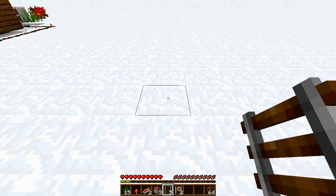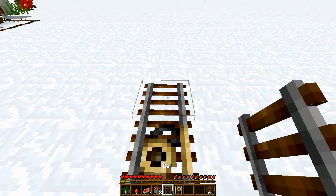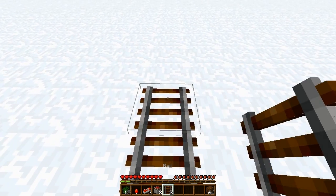The first thing we are going to do is place down our rails. Get your detector rail, place that down, then a normal one, then a detector, and then 2 normal rails like that.